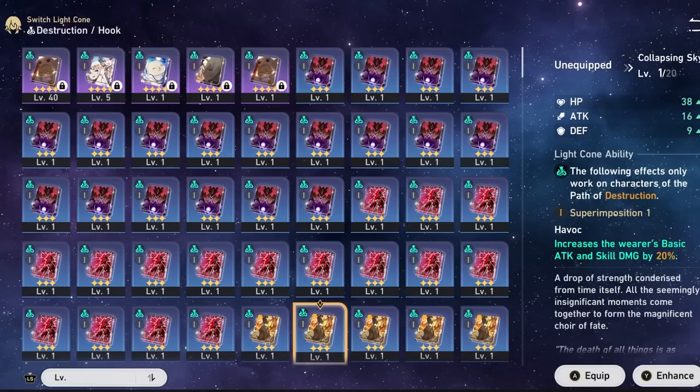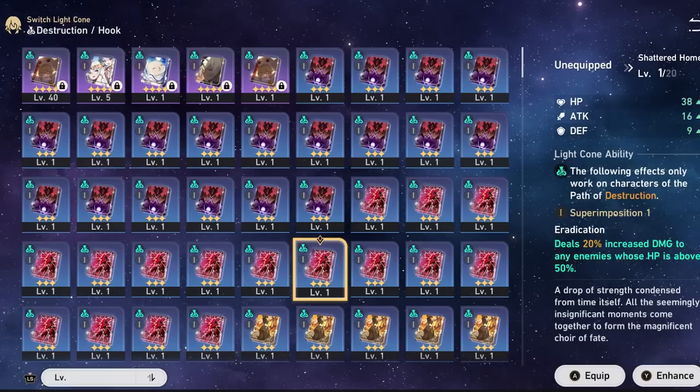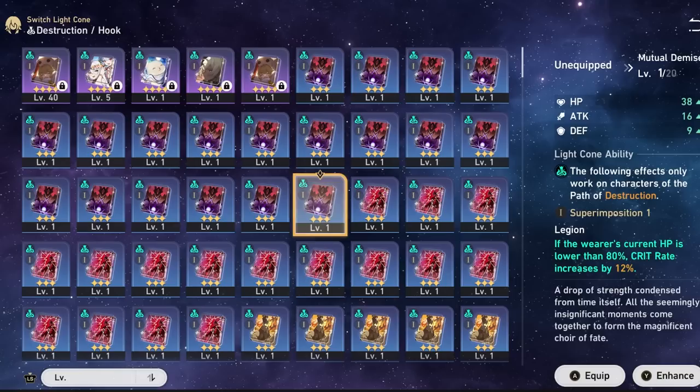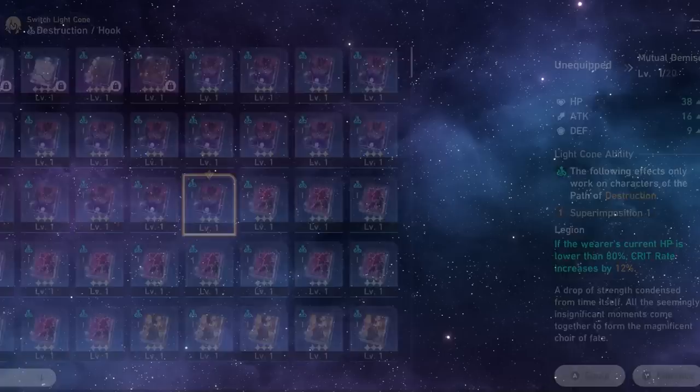For three-star options, the one I don't recommend is Collapsing Sky — it only helps basic attack and skill damage, which isn't ideal. Shattered Home deals 20% increased damage to enemies above 50% HP, but you lose that bonus once they drop below 50%, making it less useful. Mutual Demise is the best three-star option: if the wearer's current HP is lower than 80%, crit rate is increased by 12%. Since Clara gets hit frequently, this condition is easy to maintain, making it the top three-star pick.